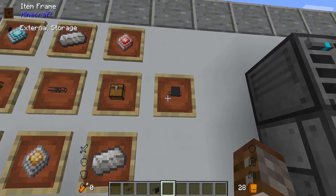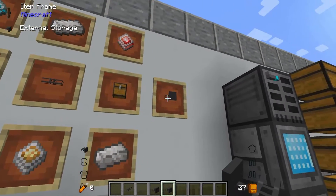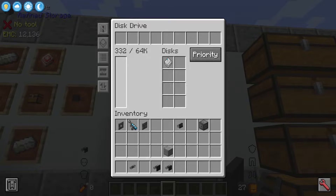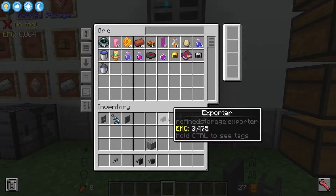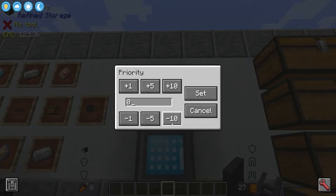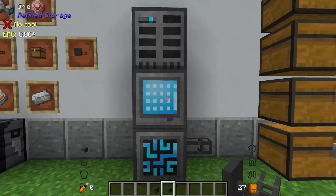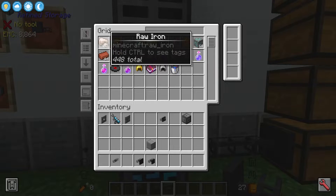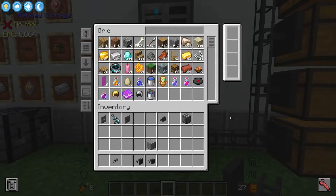Now the last thing we have is external storage. This is made using a deconstruction core, a construction core, an improved processor, some enriched iron, some chests and a cable, and you only get one of these per craft. Our disk drive has 332 different items inside. What we know from previous episodes is that drives can have a priority — let's set this to priority 60. We then take our external storage and start placing them on chests. We can now see there are more items in here: iron, raw gold, raw iron and diamonds.